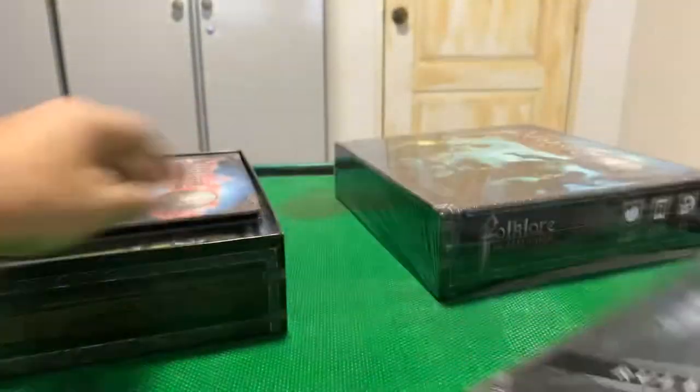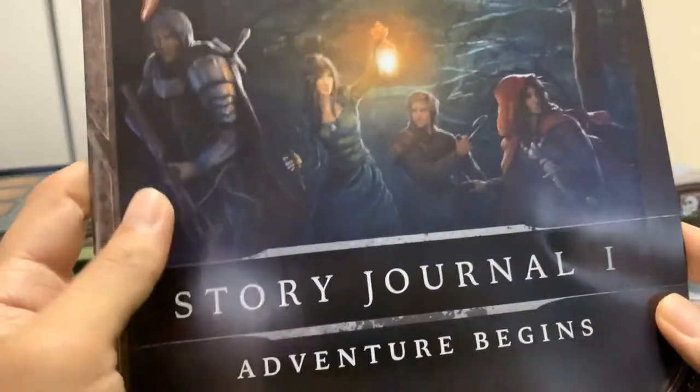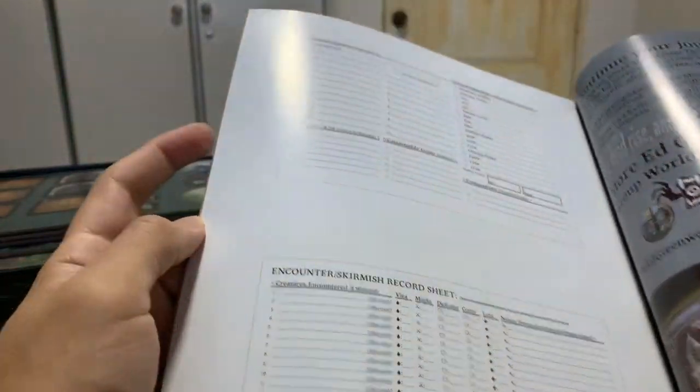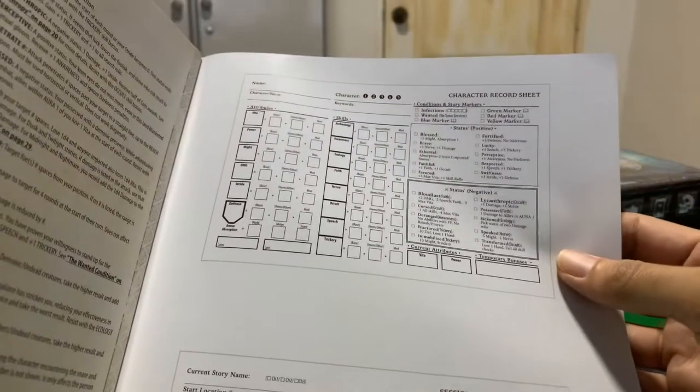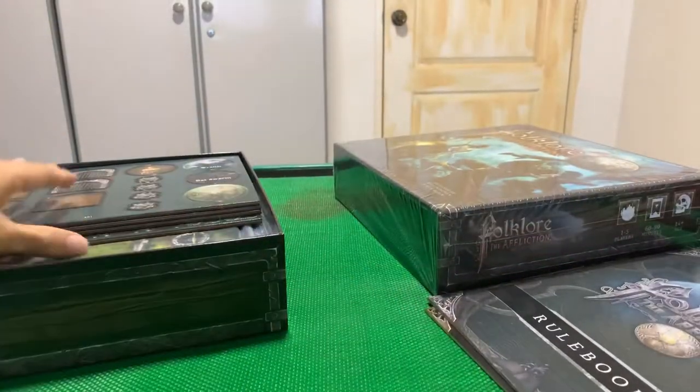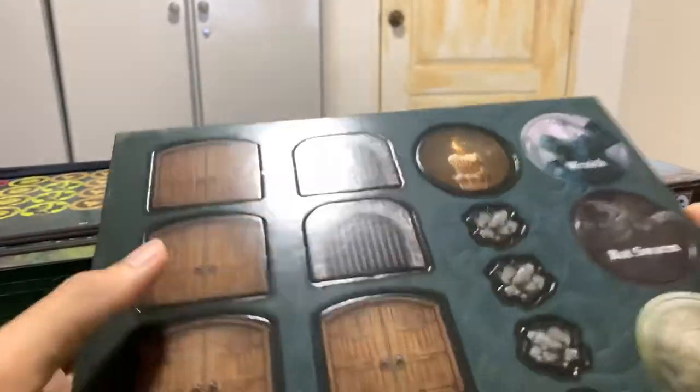Story journal. One thing I want to find out is the replayability of this game — how well does it replay? I've read that the character sheet doesn't come with the game, so you need to download or print it. I'll probably find a fillable PDF online and fill it in after every adventure, and throughout the adventure I'll write things down somewhere.